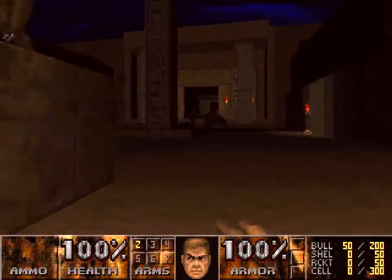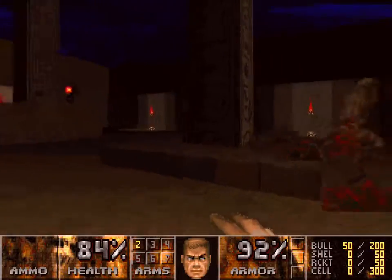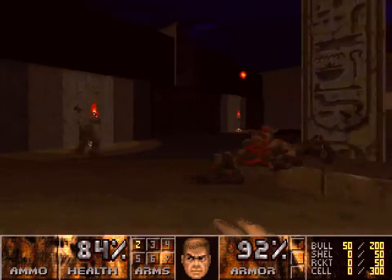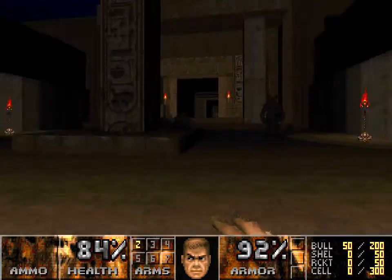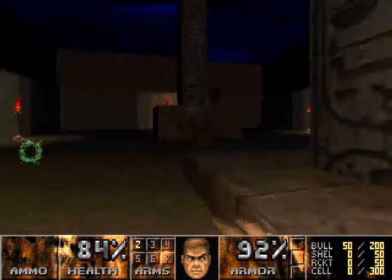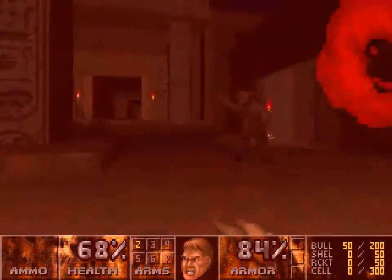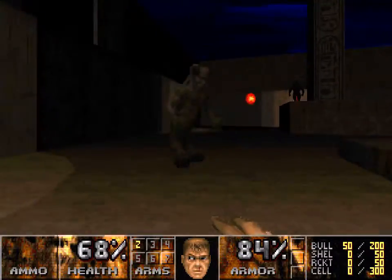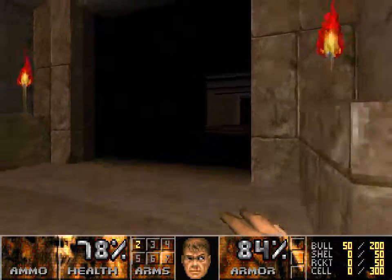You can get a bit of infighting going. That'll help with the Hell Knight, if you can get something to hit him. He just walked around all of that. Now somebody hits him. Stimpak — we'll save the rest of them.